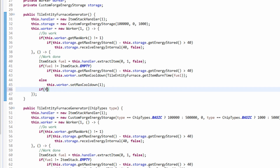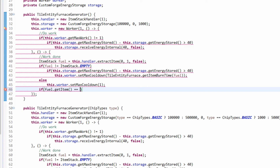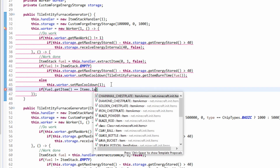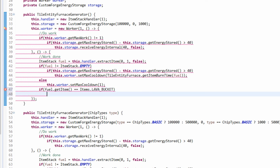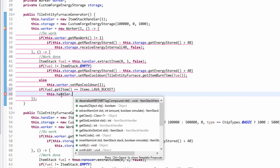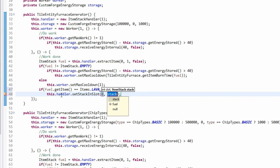After the work, if fuel dot getItem is equal to Items.LAVA_BUCKET — meaning we consumed a lava bucket — we want to make sure we put an empty bucket back in the slot. So we call this dot handler dot setStackInSlot(0, new ItemStack(Items.BUCKET)).